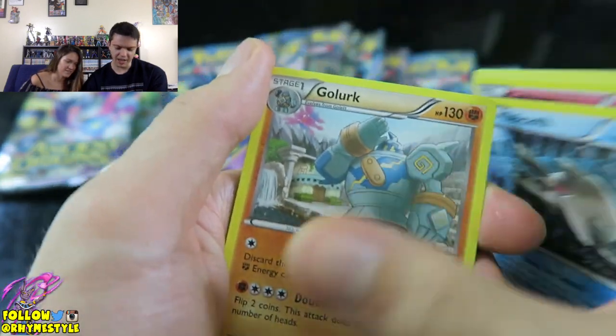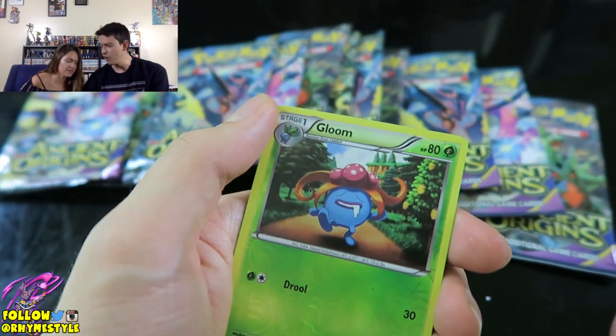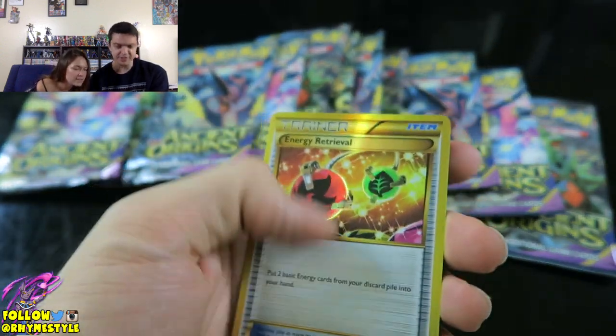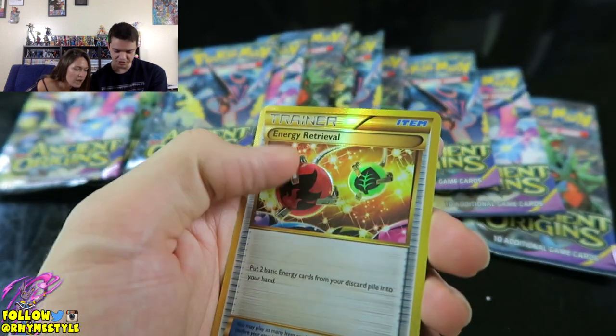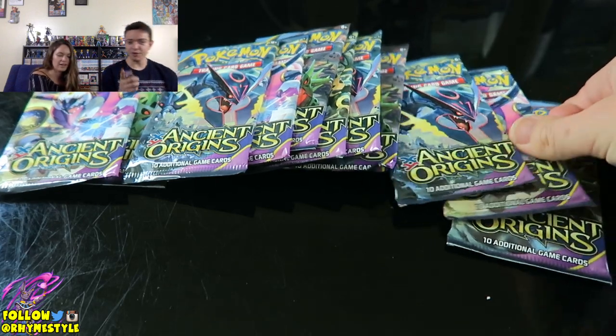Rotom, Cotney, Relicanth, Golurk, Dark, Beldum, Baltoy, Gloom. You ready for Lugia? Bam - Lugia. No, just a full art. That's a secret rare full art Energy Retrieval. I'll take it. I like it.